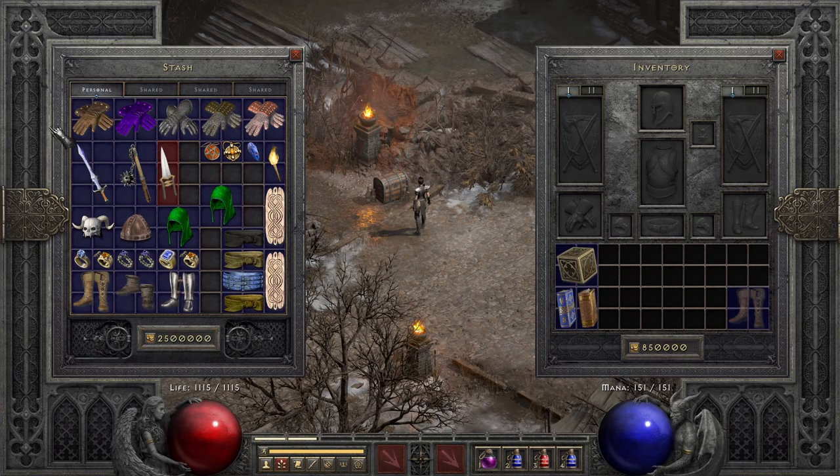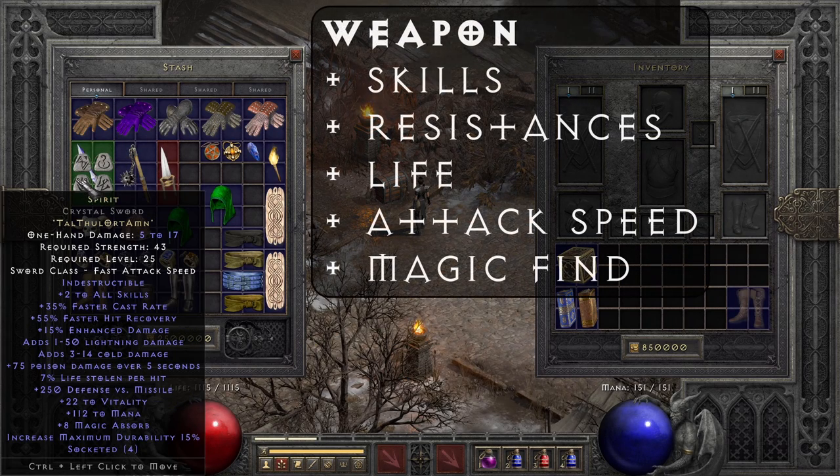Next up are the weapon slots. For weapons you want to look out for plus to all skills, Faster Hit Recovery, mana, life, and maybe resistances. Spirit is just overall very, very good. You could also go with a claw that has plus to your traps or plus to specific traps like Lightning Sentry, but they mainly lack the other important stats like plus mana and Faster Hit Recovery. Spirit is just overall very good and I recommend making it early in a crystal sword or broadsword.